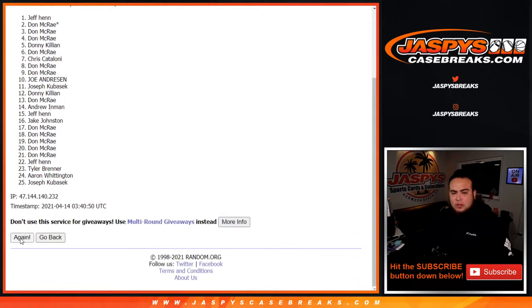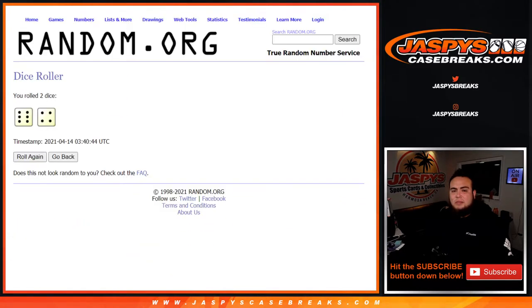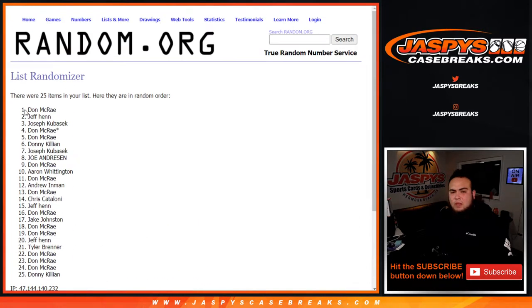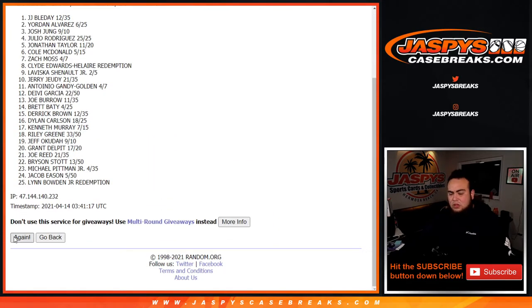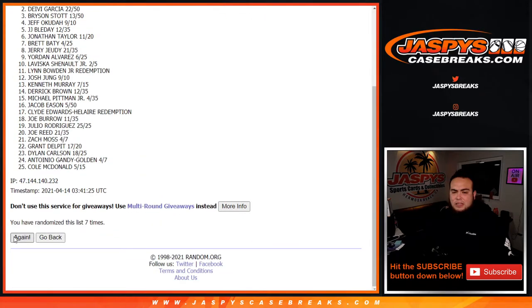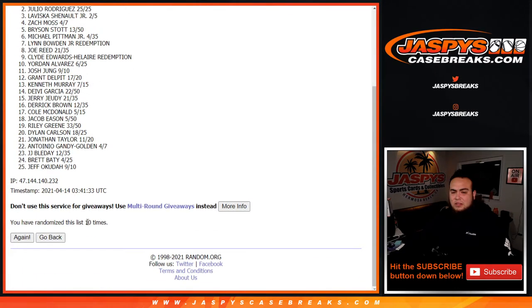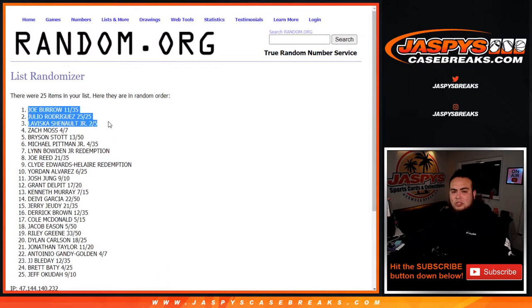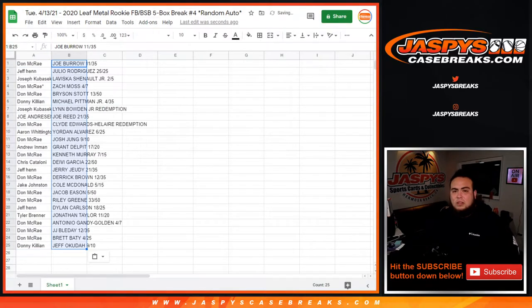Rolling ten times for the first randomization pass — one, two, three, four, five, six, seven, eight, nine, and the tenth and final time. Then rolling again: one, two, three, four, five, six, seven, eight, nine, and the tenth and final time. Joe Burrow down to Jordan, Jeff Okuda. There you go — ten, ten.